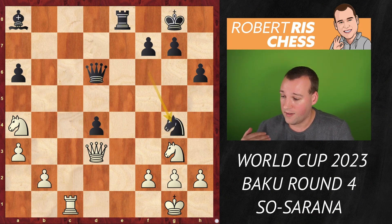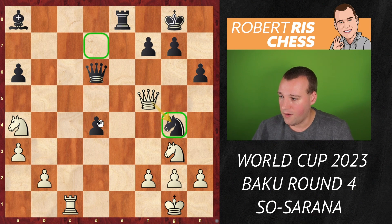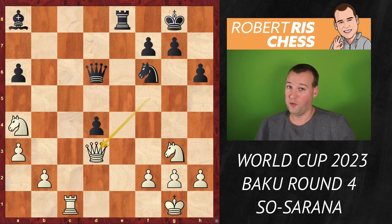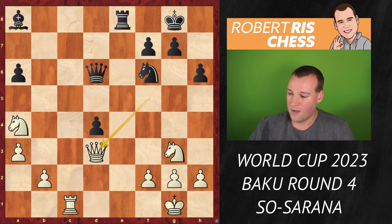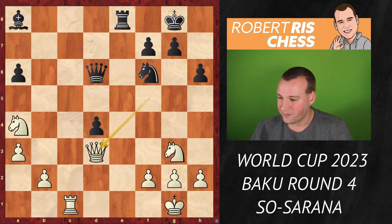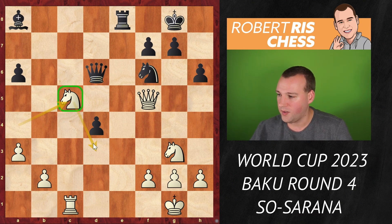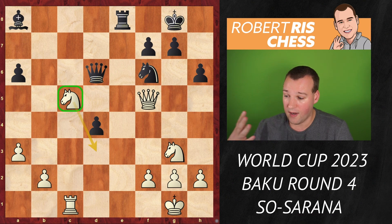Sarana admitted his mistake and went back to f6. White could return the queen to d3 for a repetition, but that gives black the chance to play Ne7 again. Instead, what is very important for white is to initiate exchanges — the more pieces come off, the easier to deal with the passed pawn, with good drawing chances. But instead, Nc5 was played — very tempting to get the knight back, hoping it can cover d3 to blockade and stop the passed pawn.